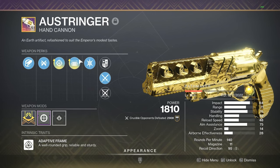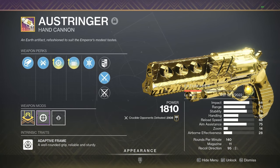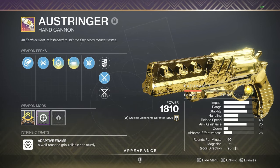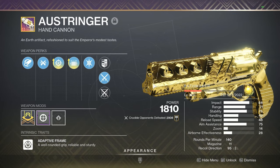In the recent patches of Destiny, they covered adaptive frame hand cannons. They increased body shot damage by 1% and critical damage by 4%. They mentioned they did this to improve the range cushion, and on top of that they also made it so that you can 3-tap with Explosive Payload.